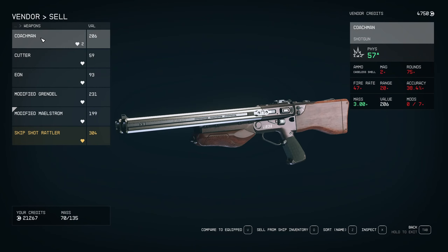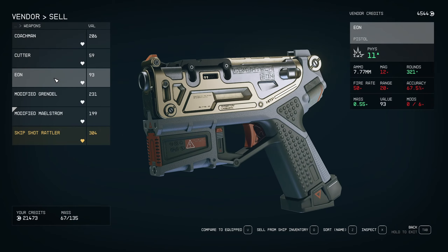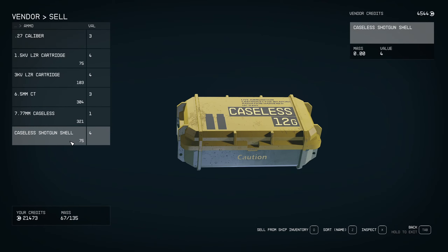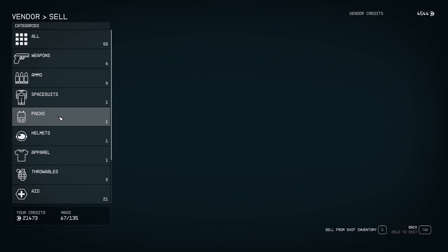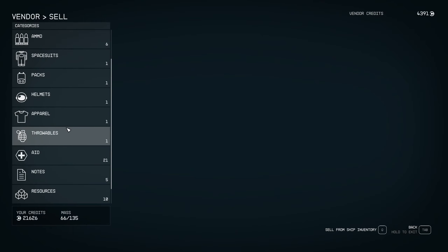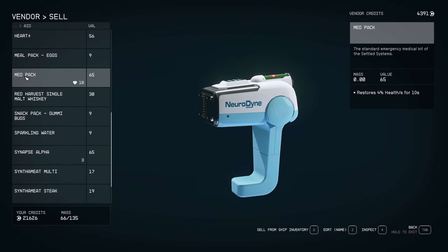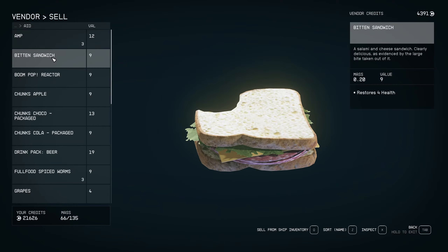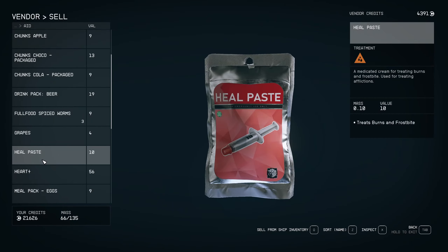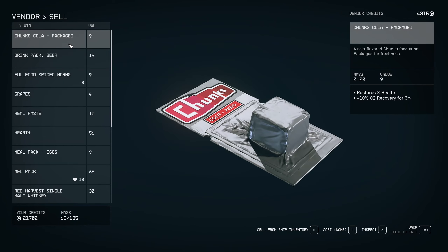Let's sell the regular Grendel and sell one of the Coachmans. I'll keep one of each weapon for now; when we get upgraded versions we'll sell the old ones. Ammunition doesn't weigh anything so let's keep all of it. I'll sell the fragmentation mines but keep the frag grenades — throw them at some group of enemies. For aid, I was thinking about selling everything except med packs and condition-treatment items like ones that treat burns and frostbite. Let's sell the boost amps, sandwiches, apples, and food.